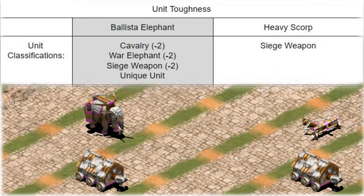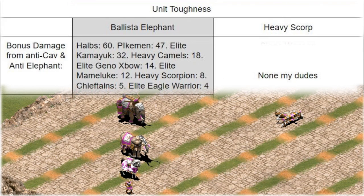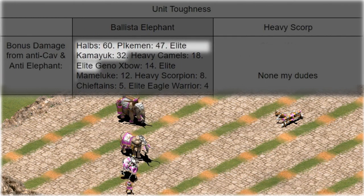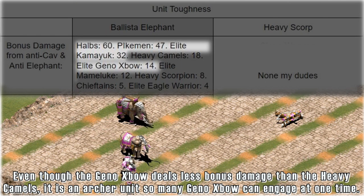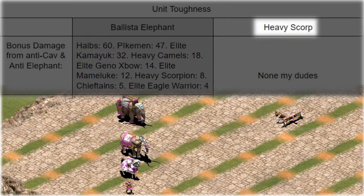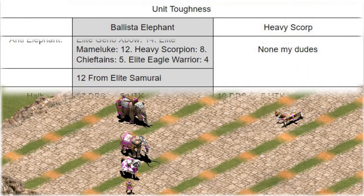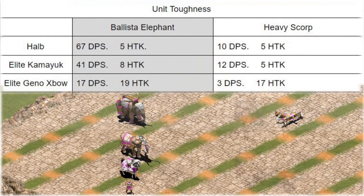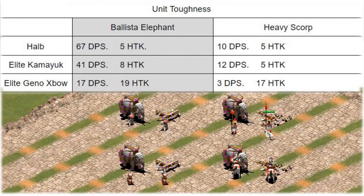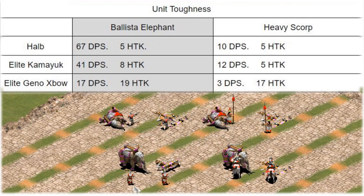The ballista elephant is also classified as cavalry and as elephant, and so they take an enormous amount of extra bonus damage from halberdiers, pikemen, camels, and Genoese crossbowmen, as well as a fair amount of bonus damage from heavy camels, elite mamelukes, Viking infantry, eagle warriors, and, ironically, heavy scorpions. The heavy scorpion, on the other hand, takes no bonus damage from any of these units, because it is not in any of these armor classes.